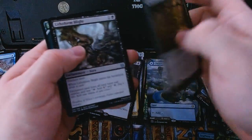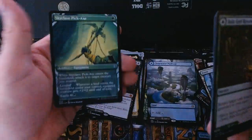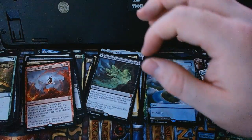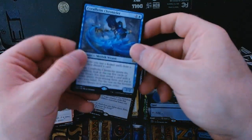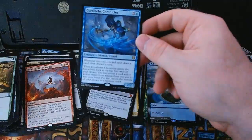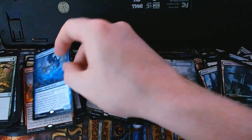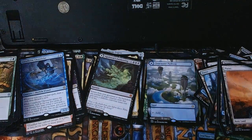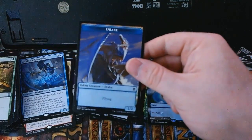A special art Skyclave Pickaxe! Our rare for the pack is Coral Helm Chronicler — a little kicker payoff guy — with a full-art basic Plains and a drake token.